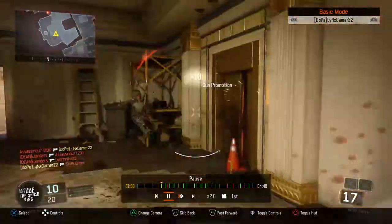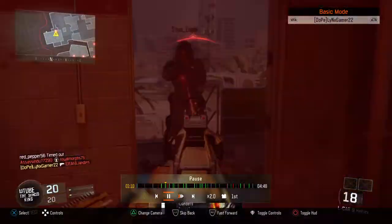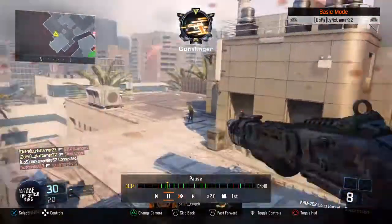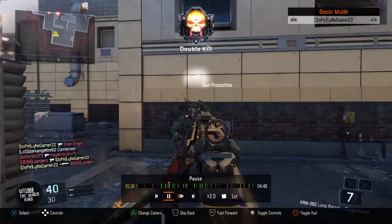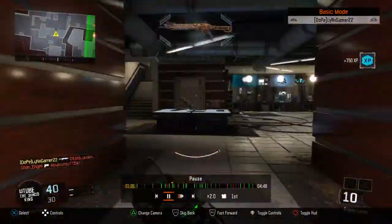Pretty much, you're just playing some gun game or free-for-all, and I found out today that you can spawn trap. If you stand here, they will spawn there — you can see. You can stand anywhere and they'll just spawn there, which is really good.